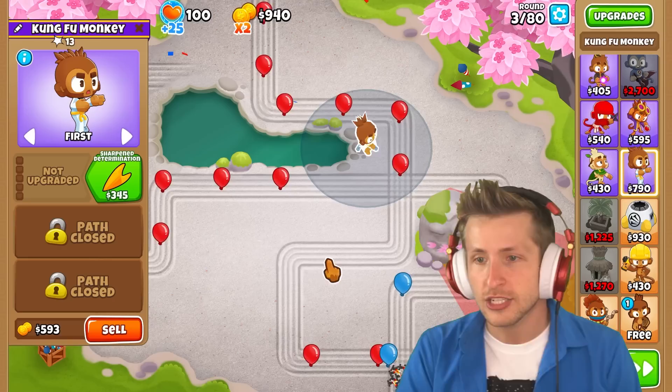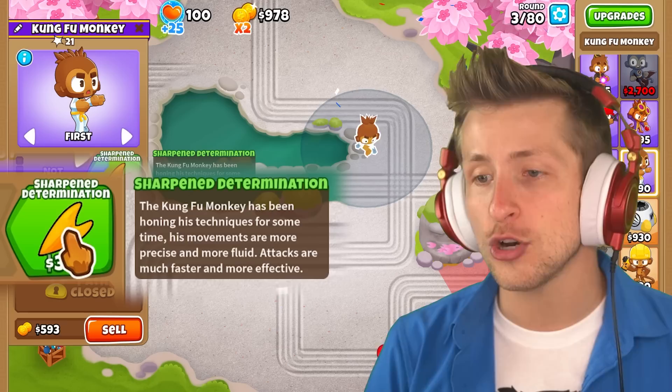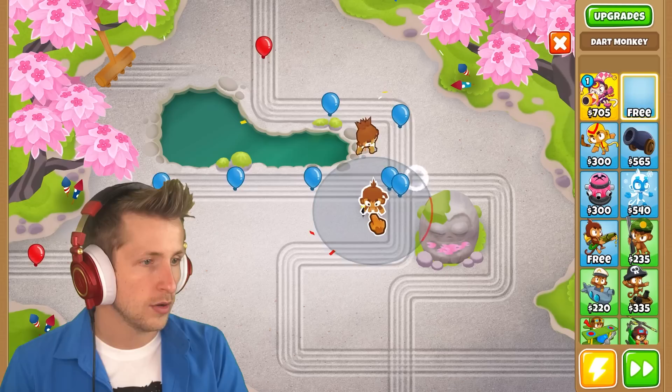So the next upgrade: sharpened determination. The Kung Fu Monkey has been honing his technique for some time. His movements are more precise and more fluid. Attacks are much faster and more effective. So now he's just gonna be beating balloons down. He definitely has struggles with AoE. He's doing okay, but he needs to get a little bit stronger. We'll give him a little bit of assistance — he doesn't seem to have much pierce.